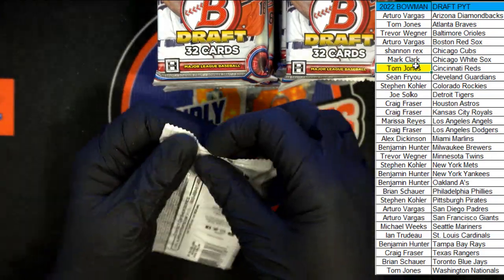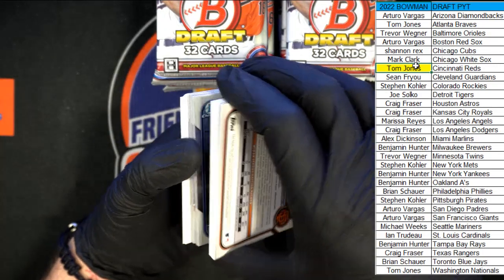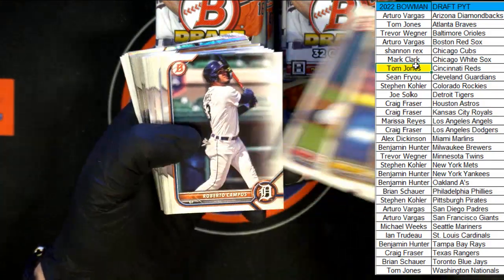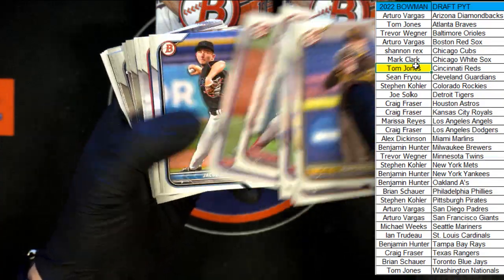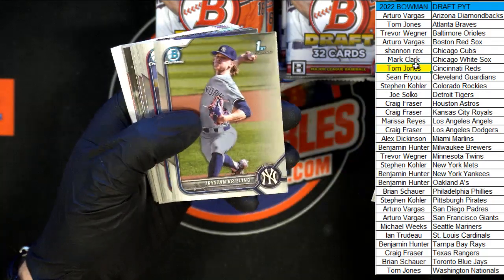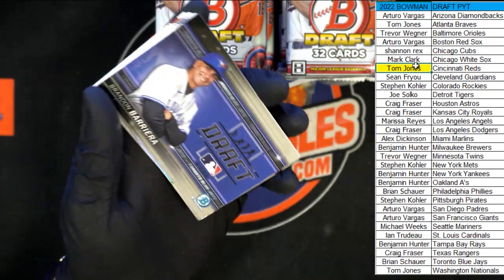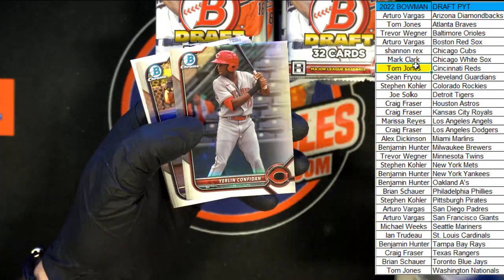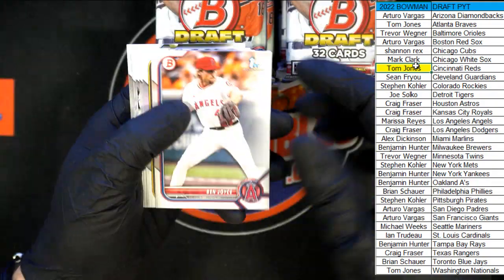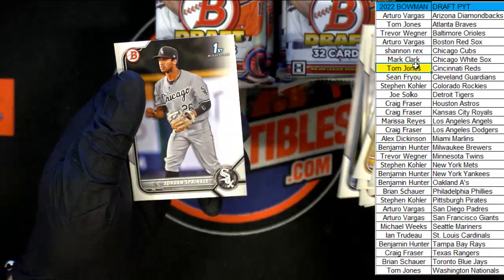Next pack. Well, it was a nice trick with the gold auto — I gotta say that was very tricky. Happy to be tricked that good! Prielip, Artiaga, first chrome in here is Mesa, Romero, Bierling, Richie Gonzalez, Brooks Lee, and Barrera. We got Montgomery and the paper, more Cap and Sprinkle to end that pack.